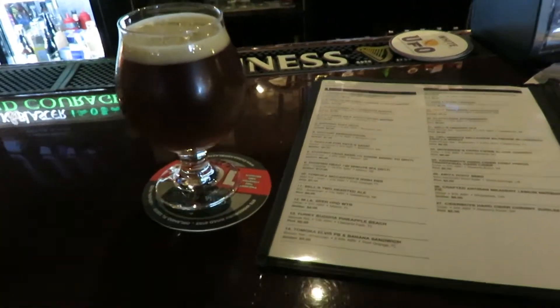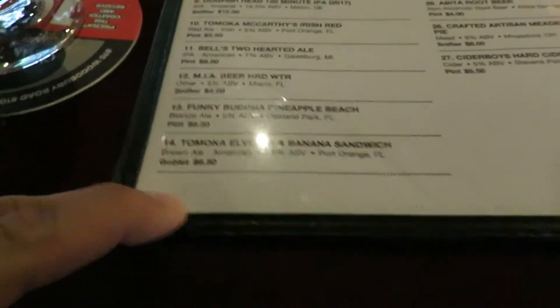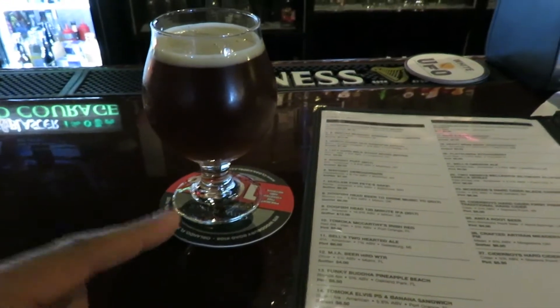Here are some drinks and non-alcoholic drinks. To start with, I actually got the Tomoka Elvis Peanut Butter and Banana Sandwich Beer, which is made in Port Orange, Florida. It's a brown ale, 5.8% ABV. Let's test it out. It smells like peanut butter. Hmm, I like that a lot actually. I get a lot of peanut butter, I don't get a lot of banana, but it's actually pretty tasty.